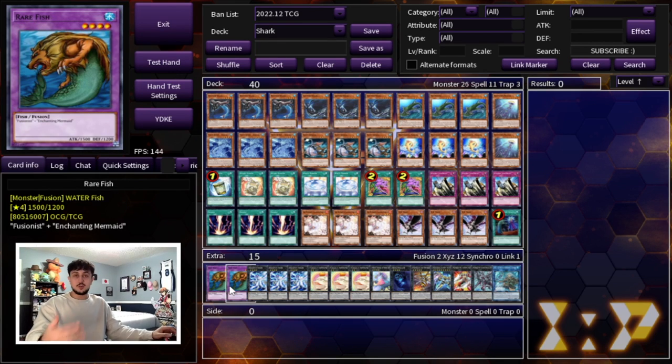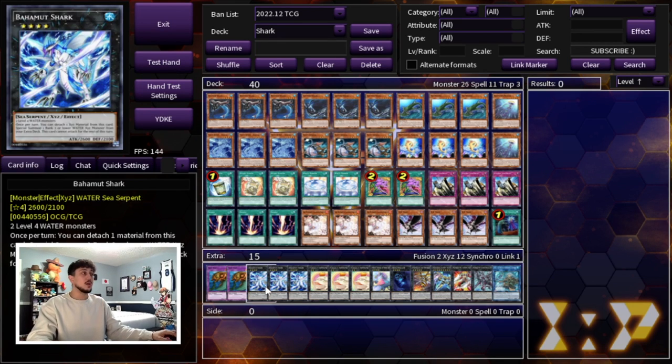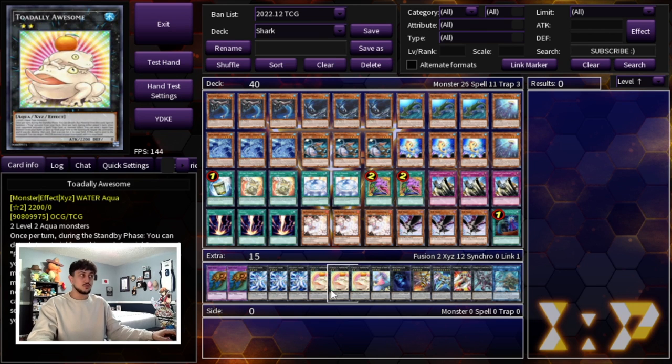Now we are playing two Rare Fish - this is our Instant Fusion as well as Ready Fusion target. We're playing three Bahamut Shark as well as three Totally Awesome. You can actually put up three and three in a single turn very easily - that's why we're playing three and three, because you can put up three Totally Awesome in a single turn and it's absolutely insane.